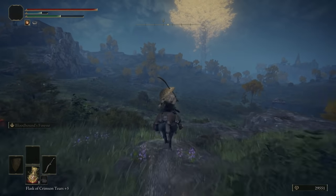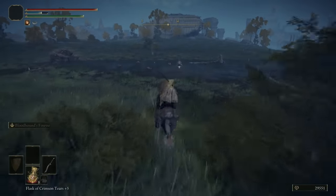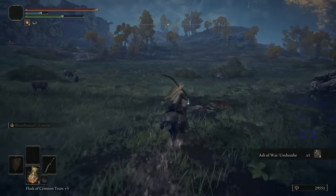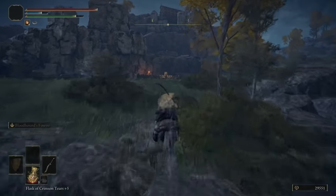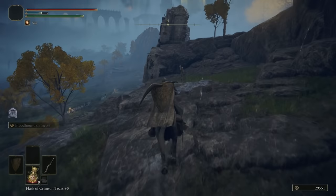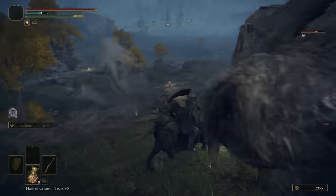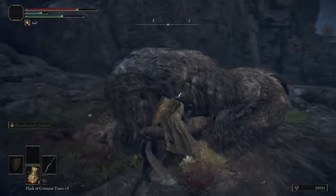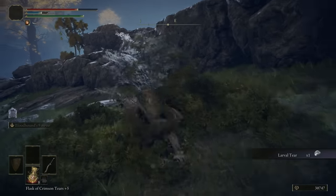Down here there is a scarab in the water — I'll show you on the map. This is a pretty cool ash of war — Unsheath for katana wielders. Pick that up. Before we get to the camp, there is a zombie guy who will turn into a giant bear, and he's going to drop a special item that lets you respec if you want to change your build. That is something you definitely want to get for later. Smack him — watch out, even though we're overpowered those bears still stun you.